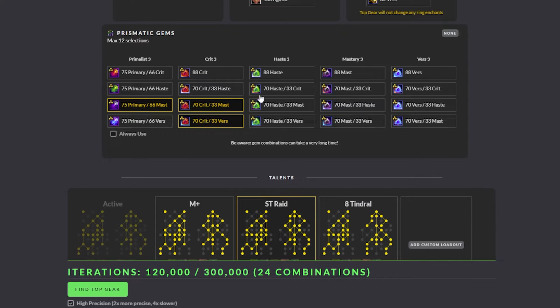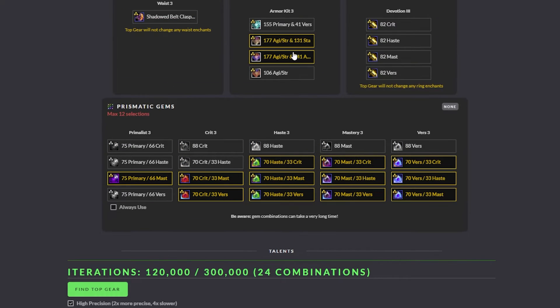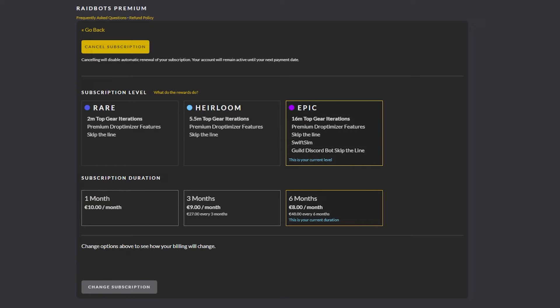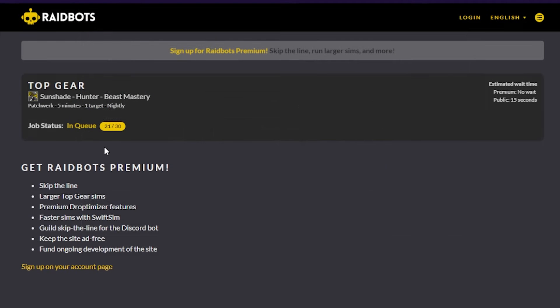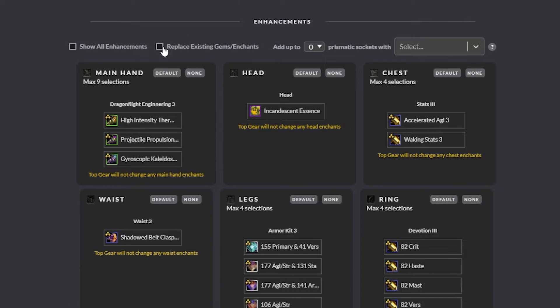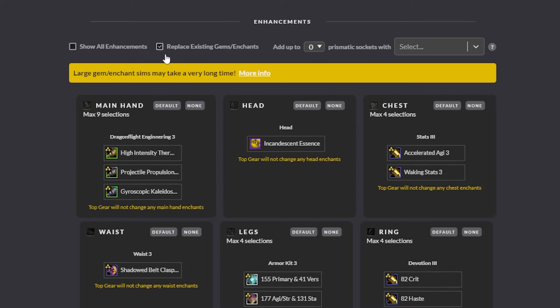So you can run a couple of items in the first sim, pick the best choices, equip them, then import the new data with the new changes and sim the other items until you get the best possible choices, and then run a final sim just to confirm. Or, just buy a premium account and run all the items you can dream of, saving you a lot of time and energy and skipping this pesky queue. FYI, trinkets and rings eat up most of the iterations, and simming for AoE or replacing your gems and enchants makes the sim insanely slow if you run too many iterations at once, so we'll also discuss how to avoid that in some cases.